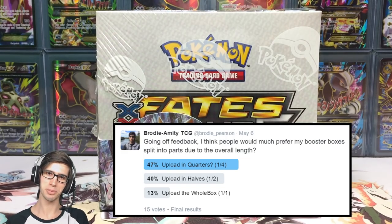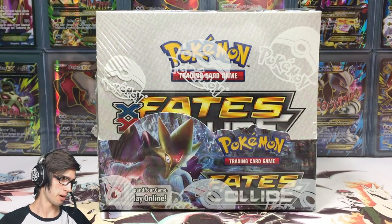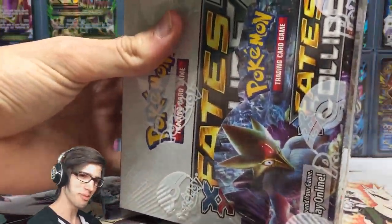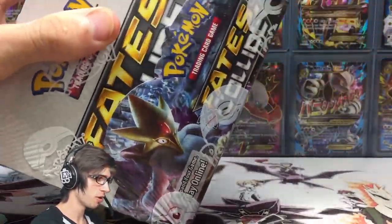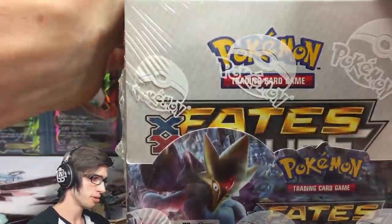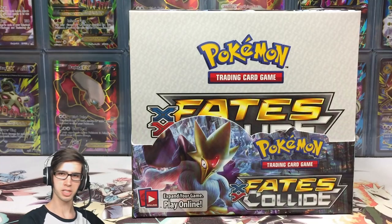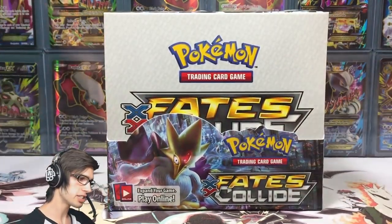For today's opening we're going to be cracking into this box in quarters. Part one goes up today, part two tomorrow, part three the day after, and part four the day after that. Drop a like if you're keen for box number two of the Fates Collide booster case — box number one was very balanced pull-wise with a nice variety and no double-ups.